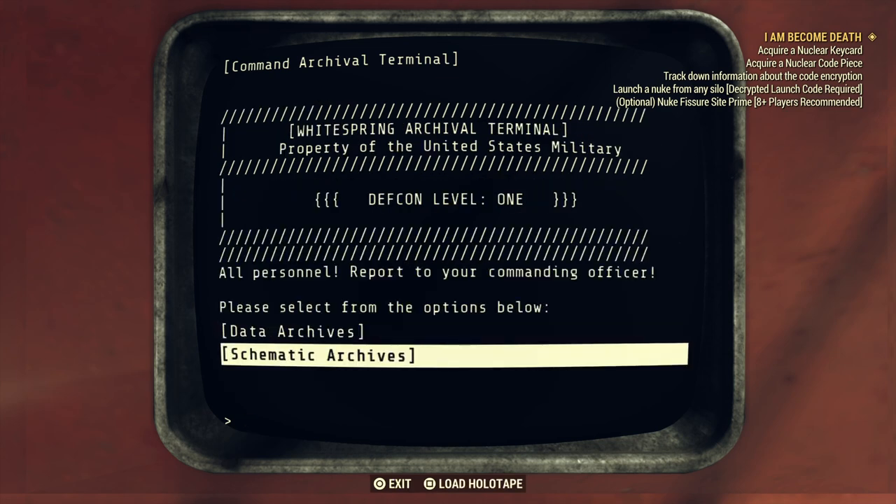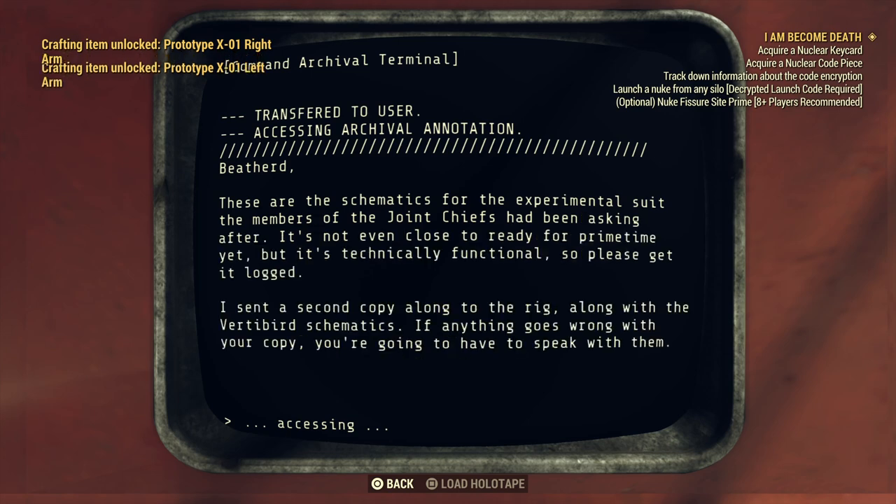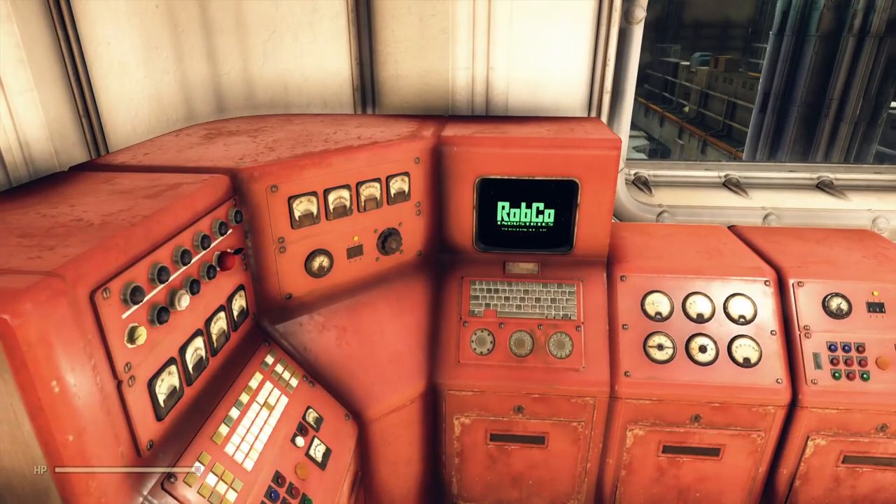With that done, let's hit Schematics — look at this, we've unlocked the prototype X01 armor. Now that we've unlocked these schematics we can actually build it. I'm not going to build it here of course — that's something you'll have to work at. It can be tricky; you'll have to farm a few things like screws, but once it's built, man, is it worth it. So that alone was worth the trip to that console.